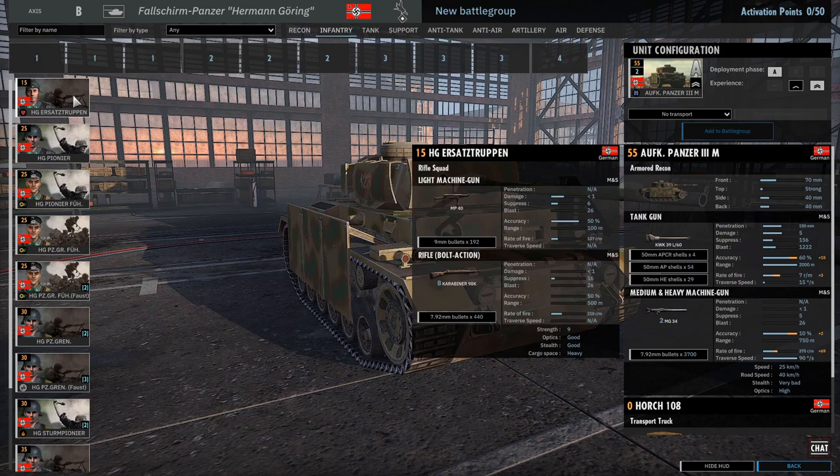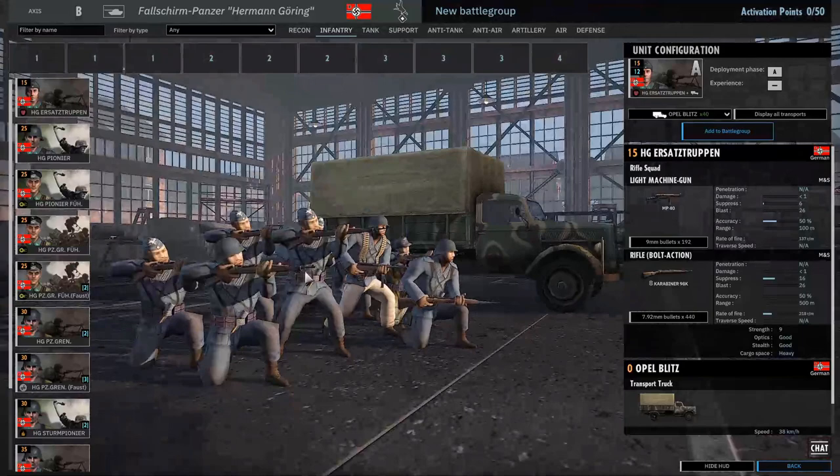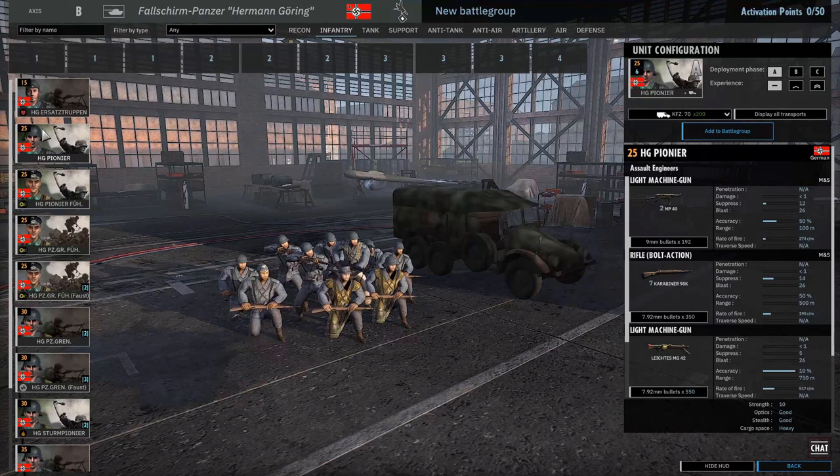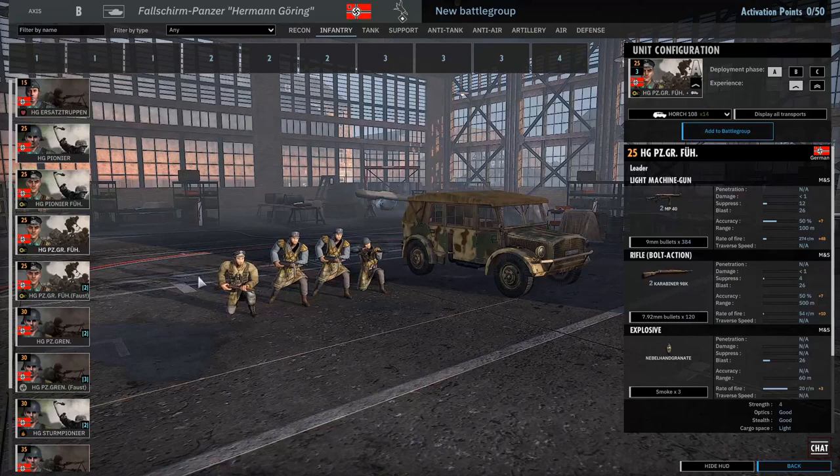HG Ersatz Truppen - love the blue uniforms, they're ace. Ersatz Truppen are a bit out of favour at the moment, can't say I'd take them. HG Pioneers - always take Pioneers, love them. We've got some Pioneer Führers - love the cannons. And new music as well, I'm hearing new music - epic, I'm so excited.